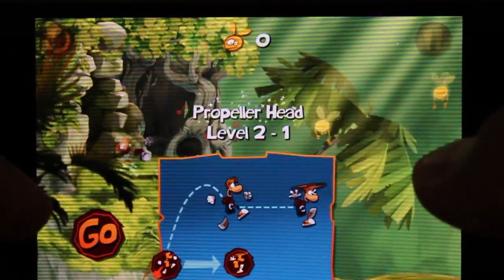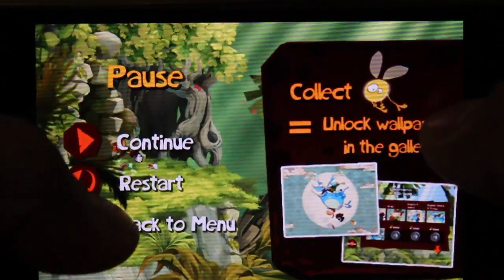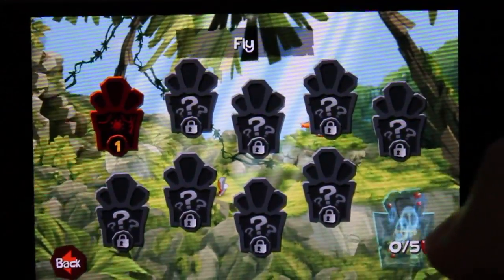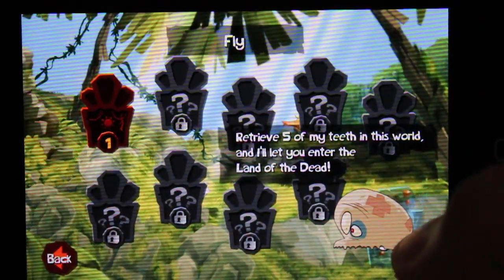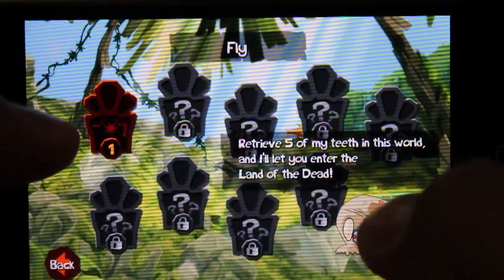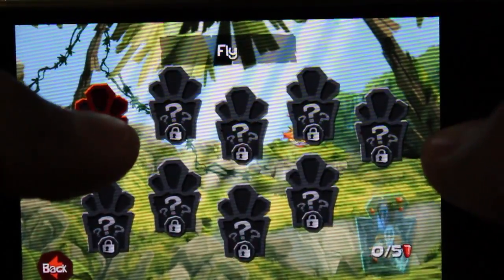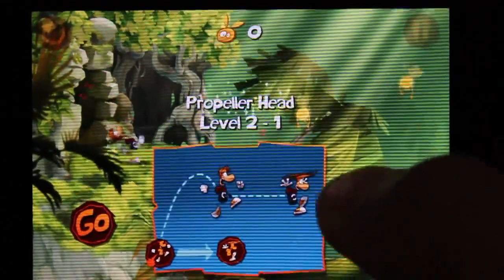Alright, I should be able to go to the next chapter now — the chapter of flying, propeller head. If I go to the main menu I can see I'm on fly. At the end of every chapter there's this special 'Land of the Dead' where you have to retrieve five teeth by playing all those levels. Anyway, I'm not going to get into that right now — let's go fly!